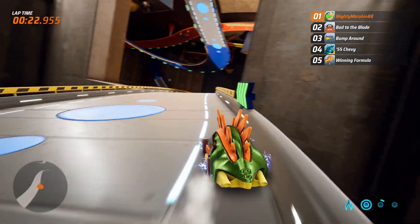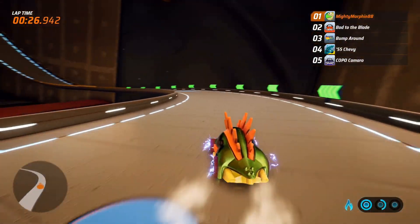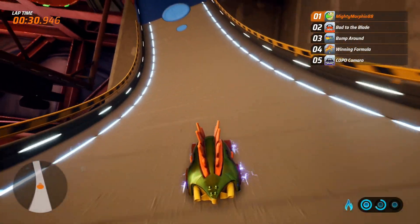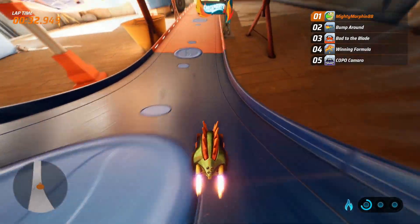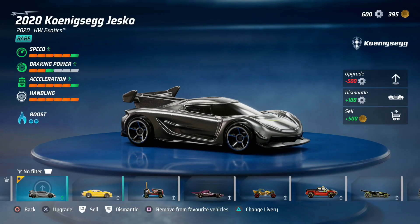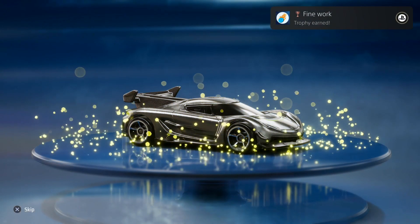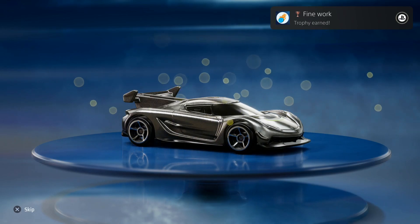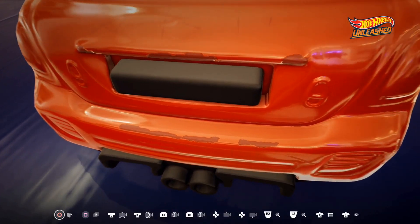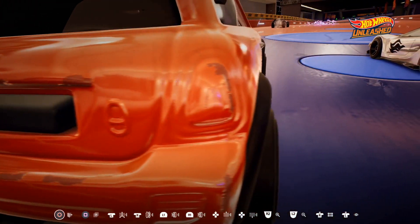The obvious giveaway is the fact that you're racing around tracks that are set up in huge rooms, but the more subtle differences are on the cars themselves. If a specific Hot Wheels car had some plastic mould lines, or was made of both plastic and metal in certain parts, the developers have recreated that on every single vehicle for a close to photorealistic design. The cars even lose paint around their edges as you race, they get scratched up, and they start to show fingerprints and condensation. All this damage does reset at the end of each race though, so it's not permanent.